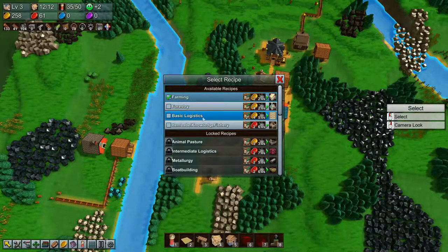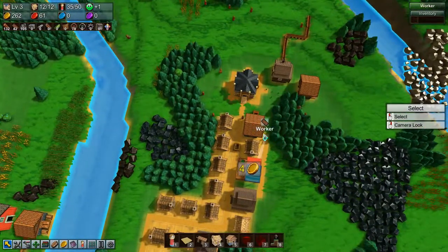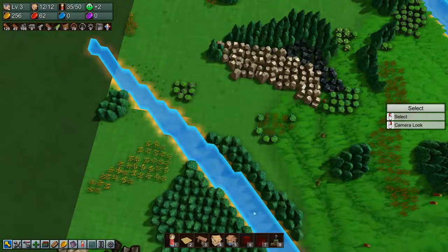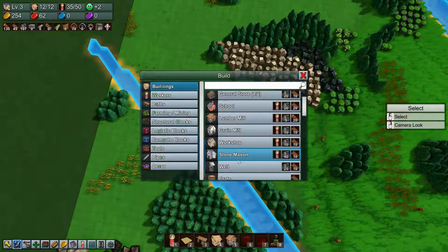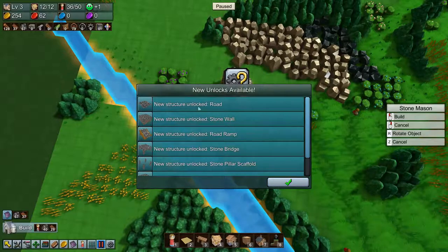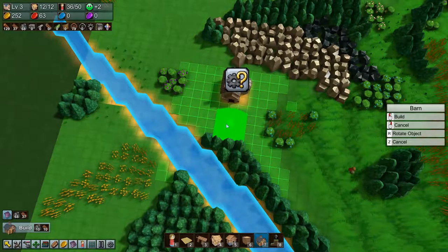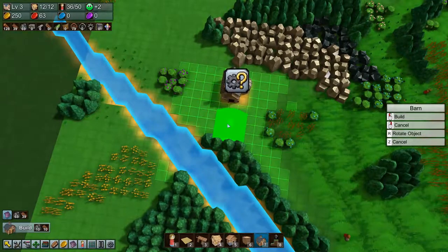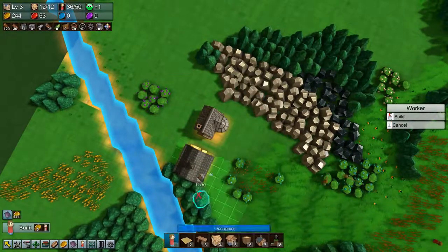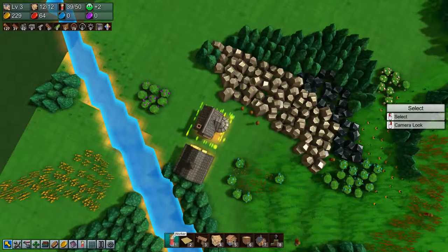We'll do forestry and basic logistics as well. We want a mason over here — a stone mason. New structure unlocked: road and all kinds of good stuff. We'll build a barn, and we need to make stone brick and tell three guys to bring stone brick there.